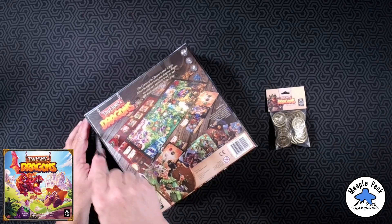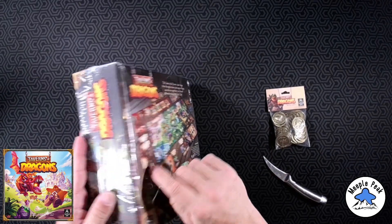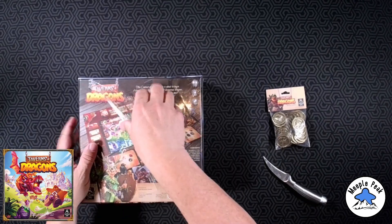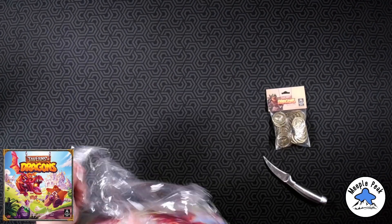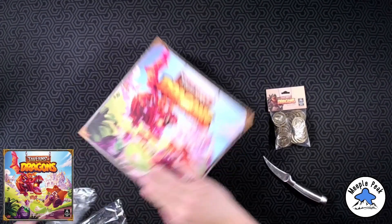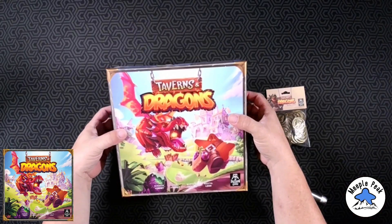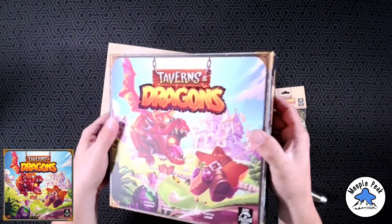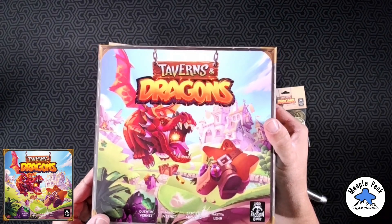It is really heavy, but from the looks of it there's a good space here, so I'm thinking there's a lot of cardboard on the inside. There's a cool UV coating on there for the dragon's eyes and teeth — you can see a little bit of the shininess. That's neat, I like that.